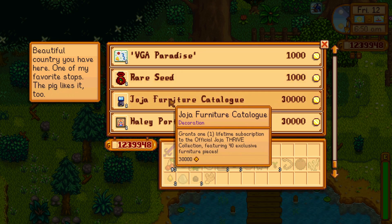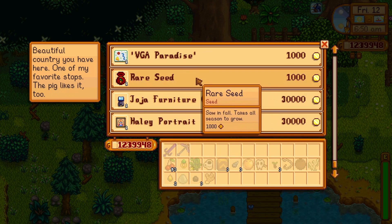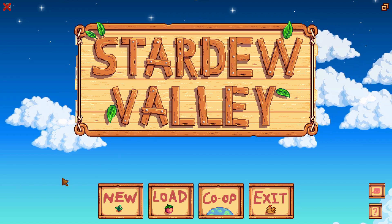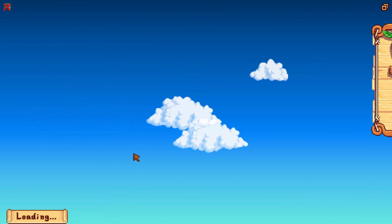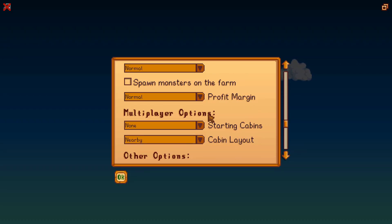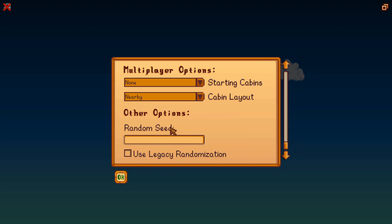So we're going to change this sales list. The first thing you have to do is go back to the main menu and press new. Then press the settings icon at the bottom, and scroll down until you find the random seed field. Fill in a number in the random seed field and press OK.